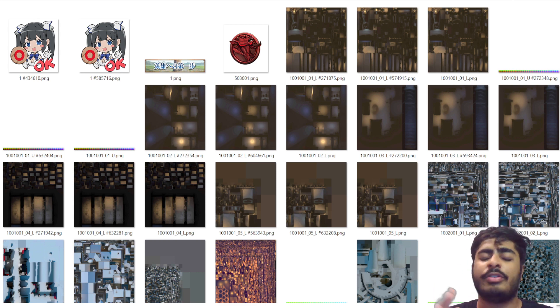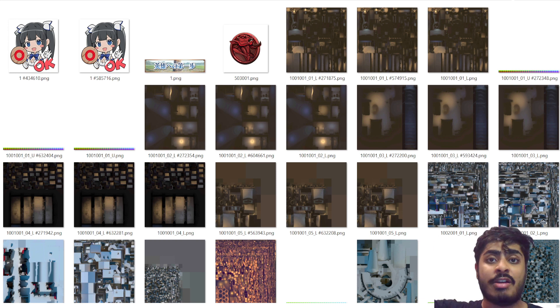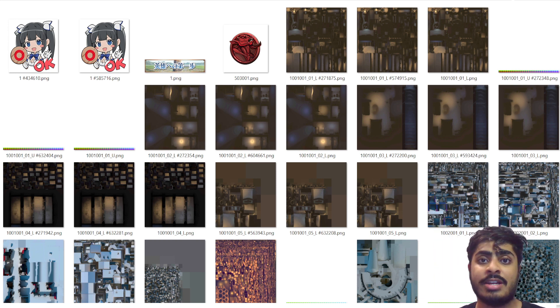I want to go through the datamined files. I've already done this once before after the closed beta test ended — we went through certain files but didn't go through everything. Today, we're going to scroll through the entire file, going over all 5,909 items to check if there's anything interesting. Once the game launches, we'll also do an updated video datamining the new launch version to see how many more files have been added.